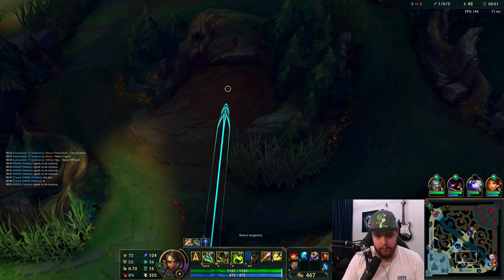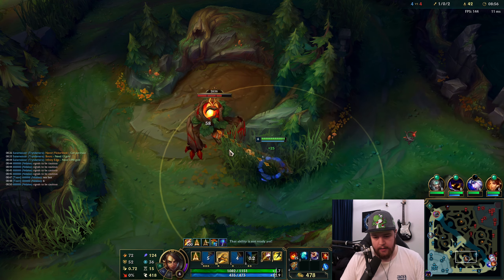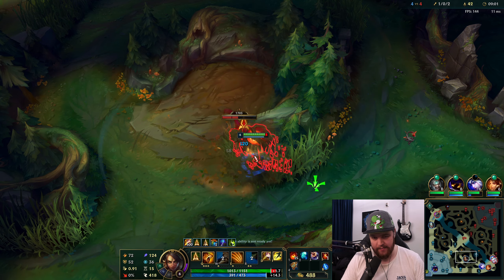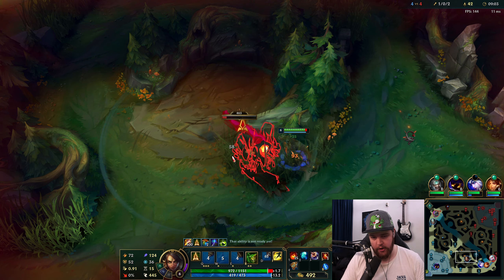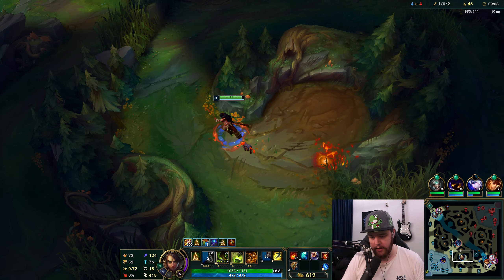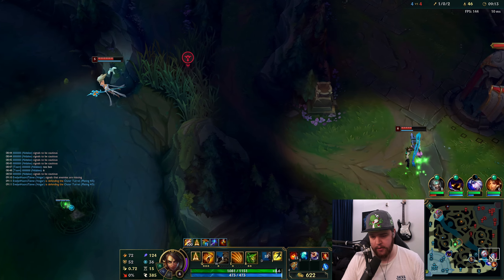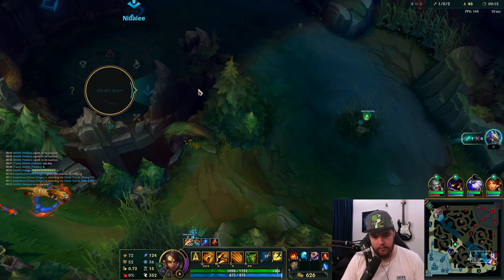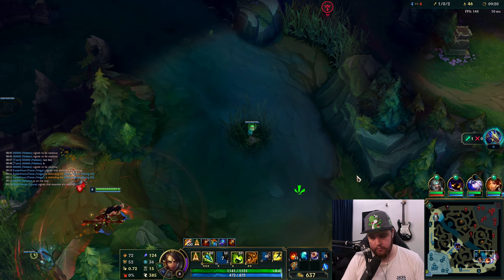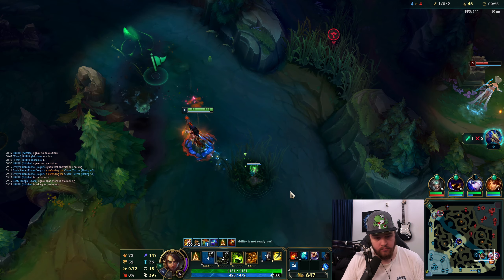Ashe has no mana and no ult — I don't want them to die to this right now. I have to go bot side here. They're staying — I really don't want this. I beg them to just reset. They're not going to reset, so I have to go bot. If I don't go bot here right now it's just bad, because they're going to get Nocturne ulted soon.